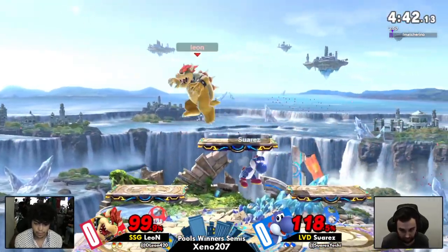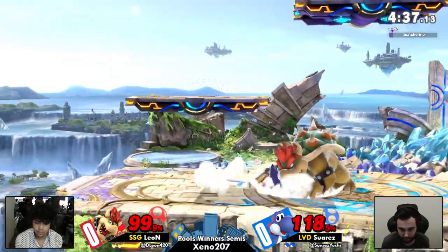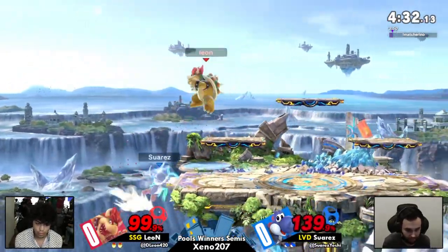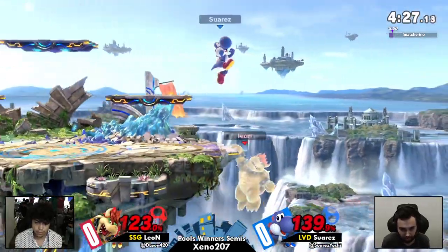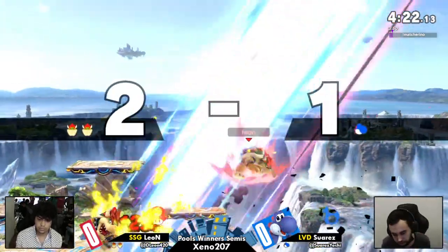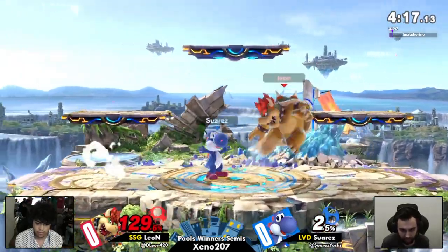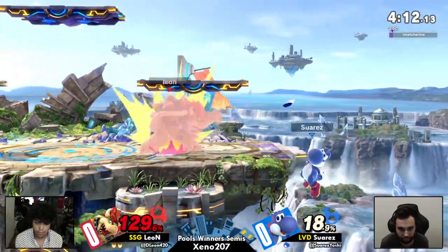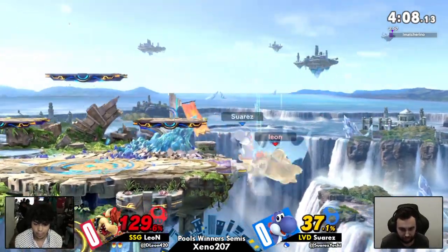It's definitely a good job on Leon because he throws out all these real big moves — like, oh man, that's such a commitment — but he makes them work so often that you'd think he's got to be eating a ton of percent. He's carefully placing his jumps too. Look at how far he fell before he command grabbed — that's terrifying. He's utilizing these jumps super well for mix-ups.